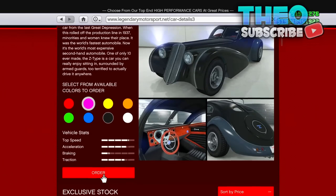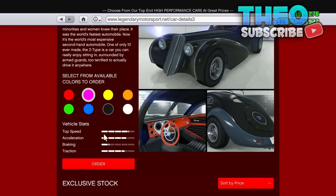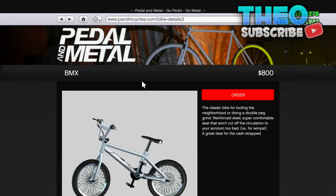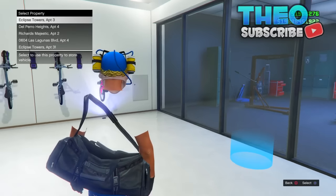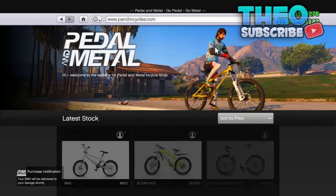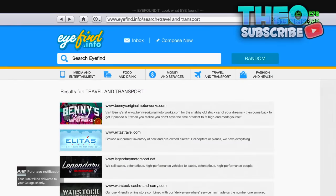Once you have found the Z-Type, you want to select any of the 8 colours, then go back up to the corner and press on the circle logo and select the URL which says Bike Details 3. Then go ahead and order it in the garage that you are in. Once it is delivered, you will see that it is the colour you selected on the Z-Type.